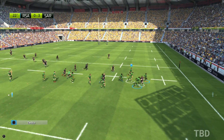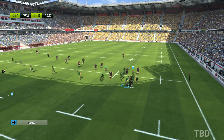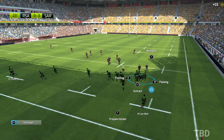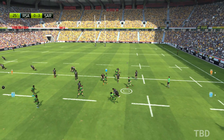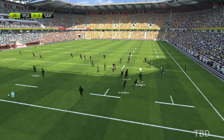The ball is taken cleanly. Vunapola finds his mate. Maitland accelerates and gets through. They pile into the ruck. They've turned over the ball. Tactical kicking by Maitland — over the defensive line. Ball safely taken.